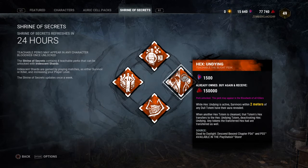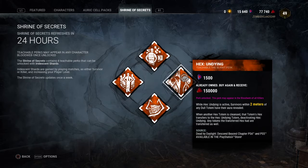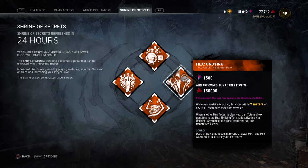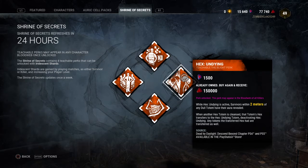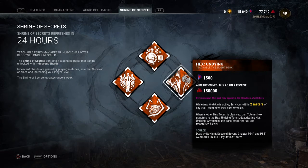Next we got Hex Undying. This perk is pretty good — I only recommend it if you use a Hex perk, because this one will basically defend any Hex perk, but you'll lose it. Survivors within 2 meters of any Dull Totem will have their auras revealed. Basically, when you cleanse any Hex Totem, this one will be the one that gets destroyed, so it acts like a shield for your Hex perks. This is from the Killer, The Blight — you can buy him for 9,000 shards.